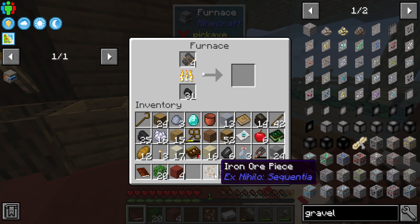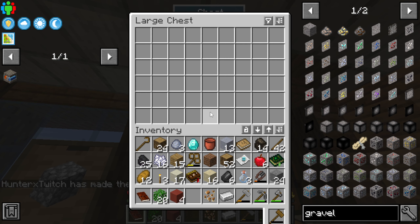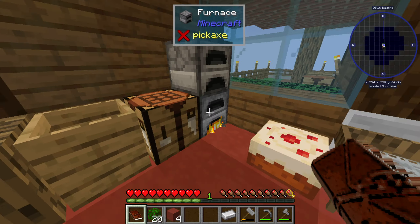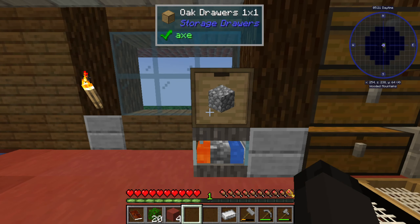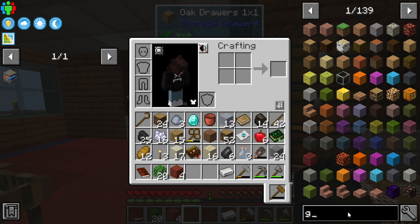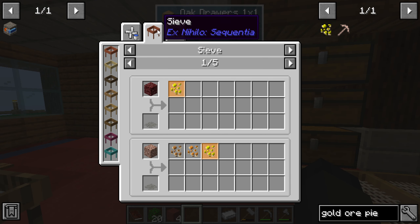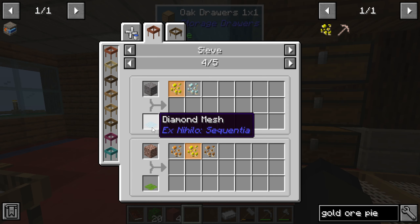I'm not sure if I want to save that for making a lava bucket — that would be really nice actually. I think we should put that into our upgrades. How do we get gold? Gold pieces — how do we get those?